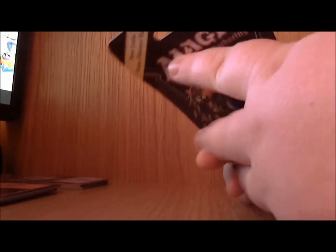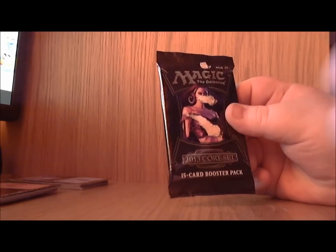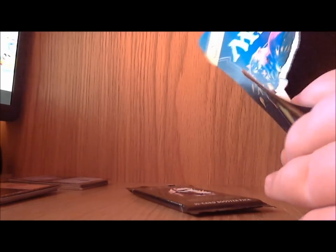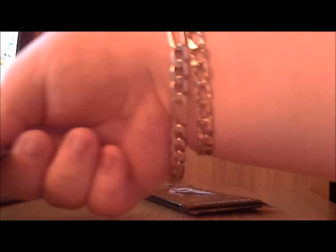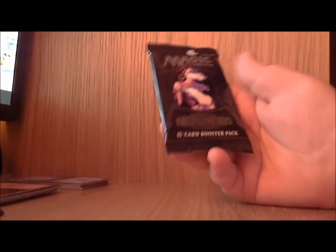Next up we've got this third pack — it opens from the side here. It's very weird. Okay, so it's just a basic pack stuck inside one of these outer shell things — a big kind of box shell. Kind of stupid actually, in my opinion, waste of space. Funny thing is they put a different person on it than they do on the cover of the box.